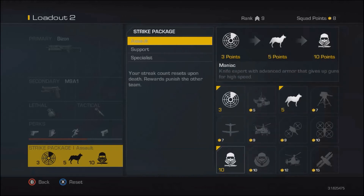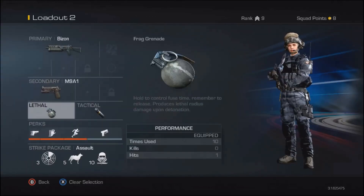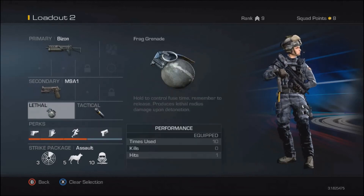I have Guard Dog, Satcom, and Maniac. Guard Dog is a dog that literally follows you and kills anyone in your vicinity. Satcom is your UAV except it's on the ground now, so you need to hide it in a good spot or protect it. Maniac is basically a fast Juggernaut — you only have a knife, so you have to be smart about it since you can still die pretty easily.